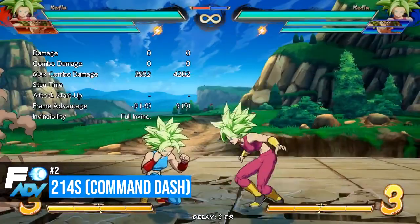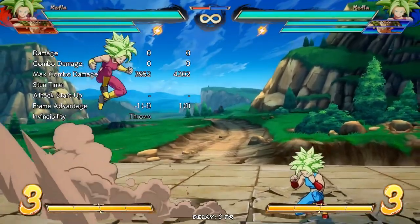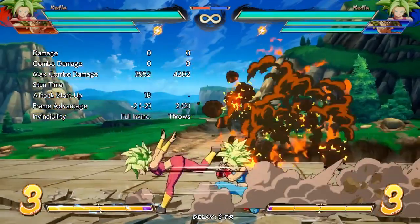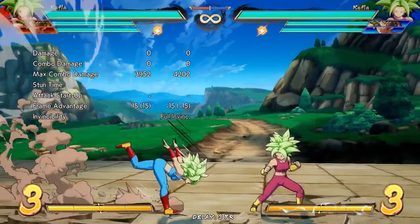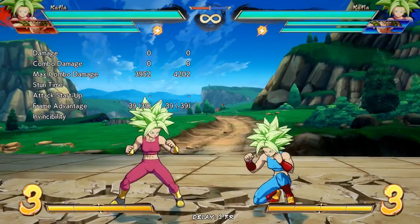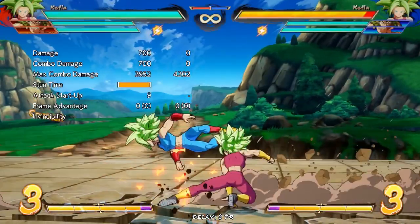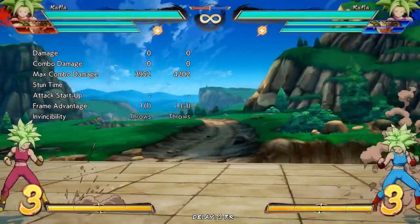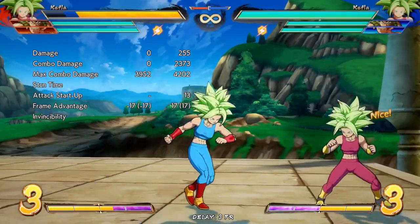Step 2: 214S, her command dash. This move gives Kefla amazing screen presence, allowing her to maneuver behind her opponent if done on the ground. When done in the air, the distance between her and her opponent will determine whether or not she lands in front or behind. Use this attack to call out projectiles in neutral, but be careful if your opponent still has their assists, as they could bait and punish you. It can also be used to escape post-vanish situations and return to neutral.